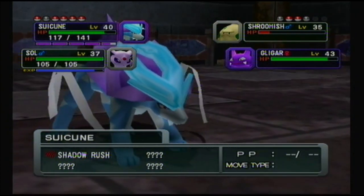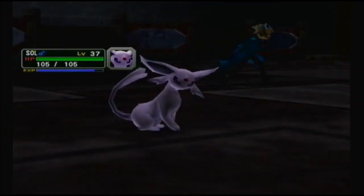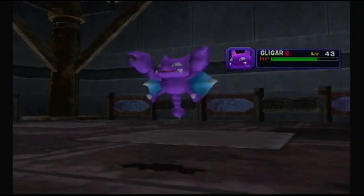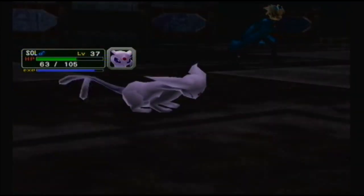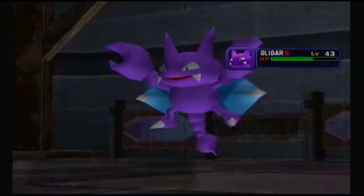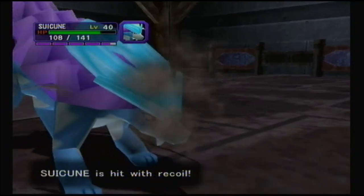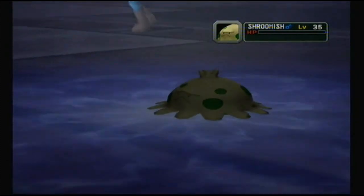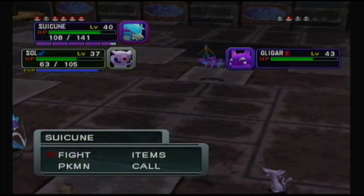I figured that Shadow Rush would probably KO the Shroomish. Don't want to use Scythe on the Gligar - obviously never use any of Espeon's psychic attacks, and Shadow Rush more, unless they're resistant to it. Especially not Psychic, because that would be really bad if you had Psychic at this point. Well, that means more recoil damage - that'll definitely KO the Shroomish. This battle is taking way longer than it should, just because of that annoying Sand Attack. I should probably just start throwing balls now.